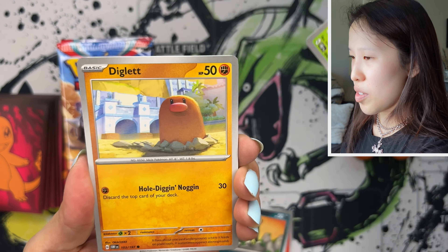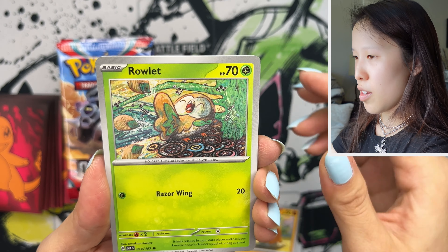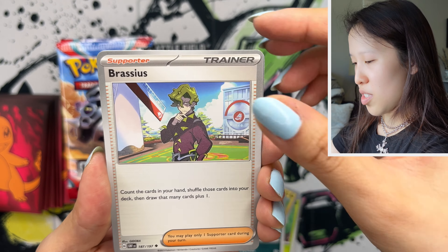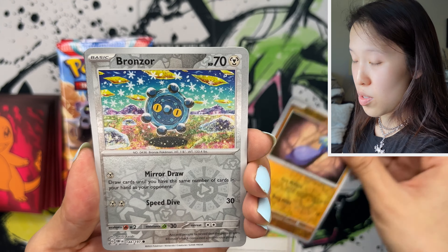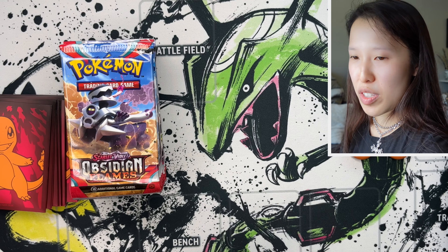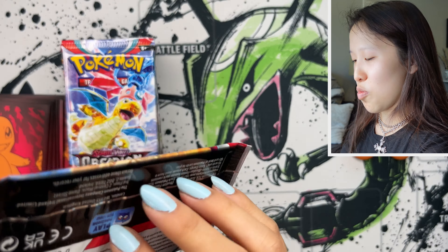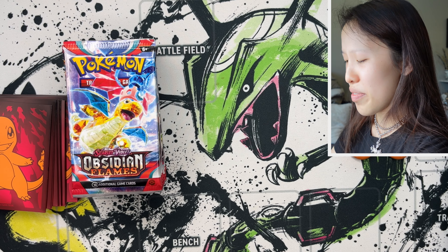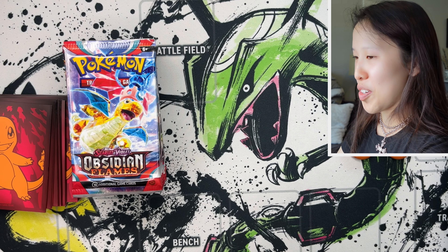One thing I've noticed — the full arts in English are now considered secret rares, whereas before in the Sword and Shield era they weren't; they were just considered part of the set. Your rainbow cards, special arts, and full alt arts were the secret rares, along with the gold cards. Now I'm seeing a lot of the same holographics because the set is way smaller than usual English sets, so there are a lot of repeats.